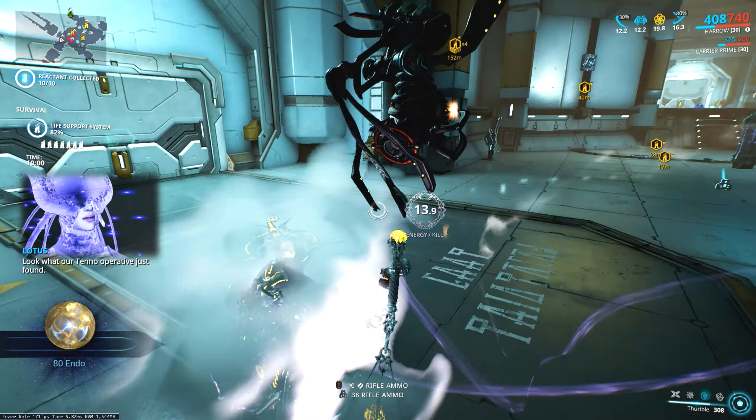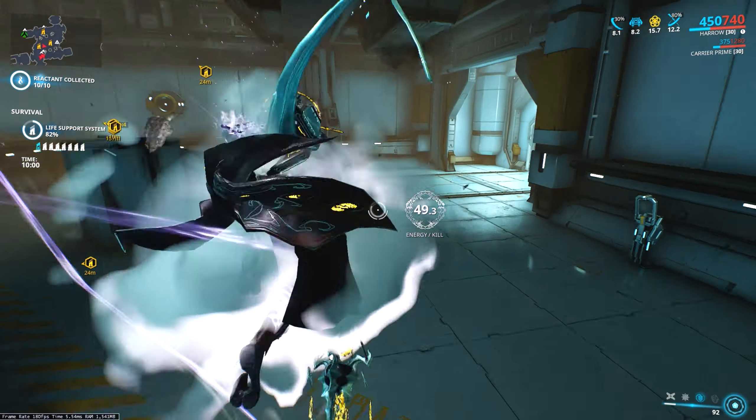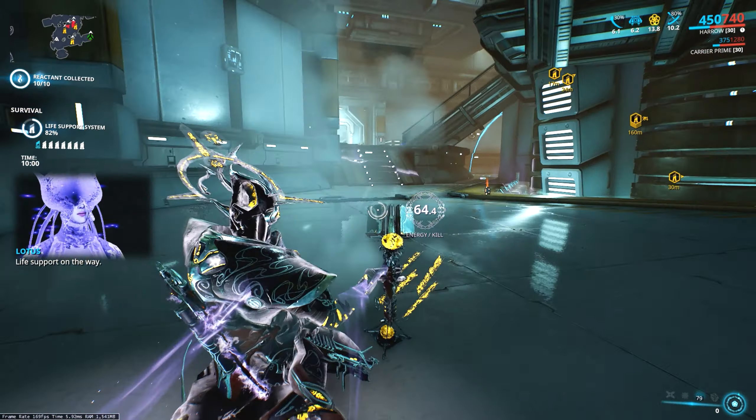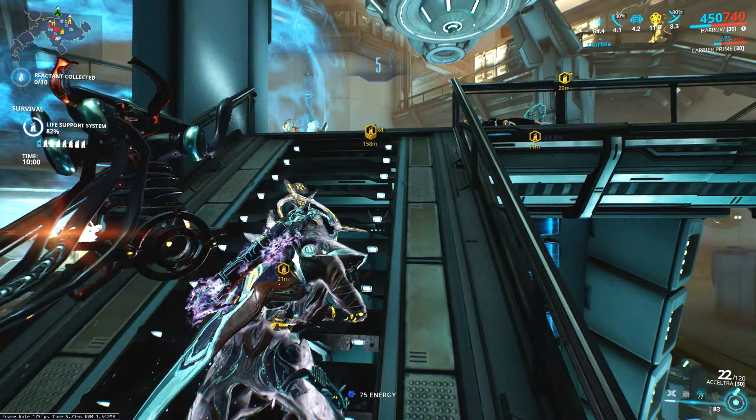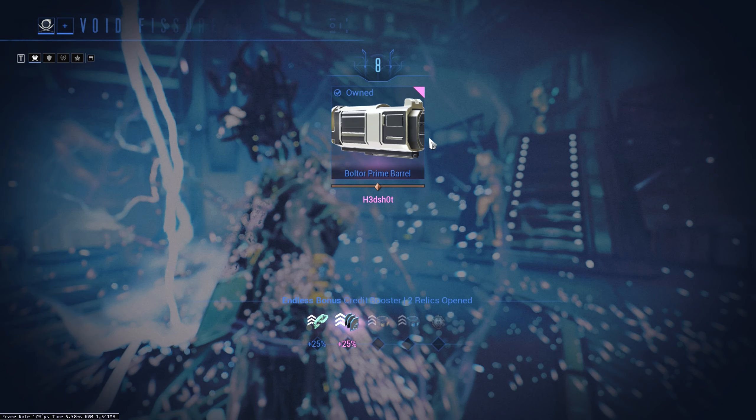What's up everyone and welcome to another Warframe video. Time to take a look at the first of the weapons that came in the update with Gauss — that's the Exceltra. This thing is one of Gauss's signature weapons and is basically a fully automatic micro missile launcher, which is pretty much as cool as it sounds.